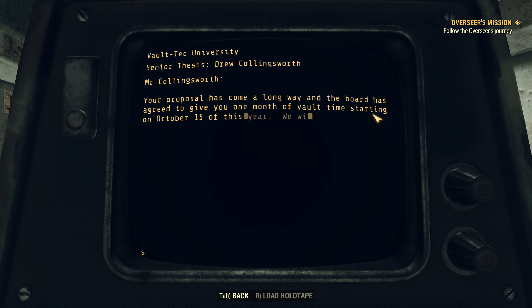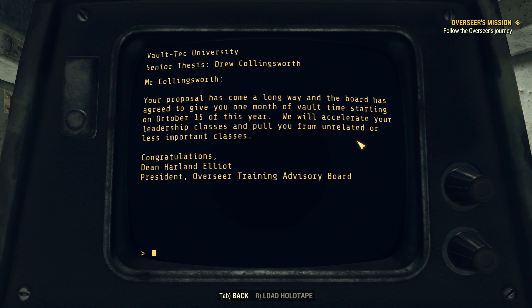Advisor response: 'Mr. Collingsworth, your proposal has come a long way and the board has agreed to give you one month of vault time starting October 15th of this year. We will accelerate your leadership classes and pull you from unrelated or less important classes. Congratulations. Dean Harland Elliott, President, Overseer Training Advisory Board.'